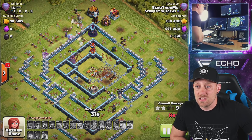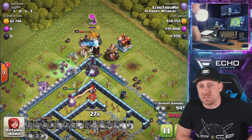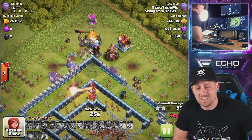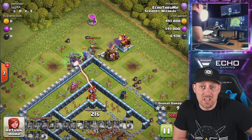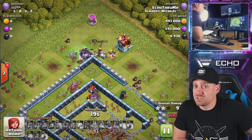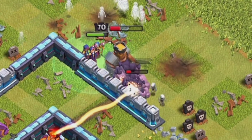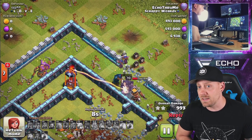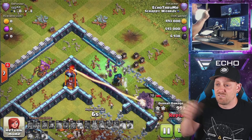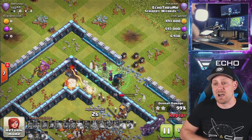Two witches are walking around with the bowler, and the king with the warden as well. They are going to be able to spam out this inferno. All those skeletons from the witches against an inferno tower — it just can't keep up. Plus it's got that golem to break down. Maybe not an easy three, but an easy finish right here for these clutch witches as the inferno tower is spammed out by the skeletons.